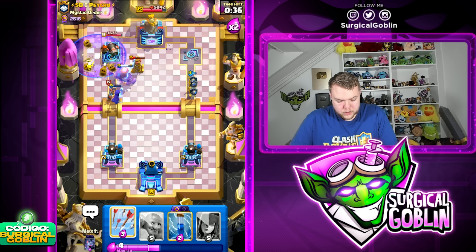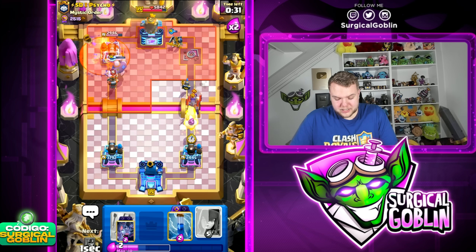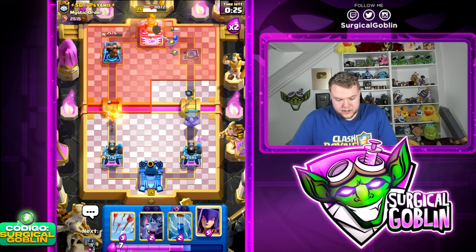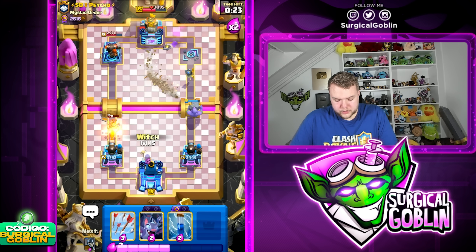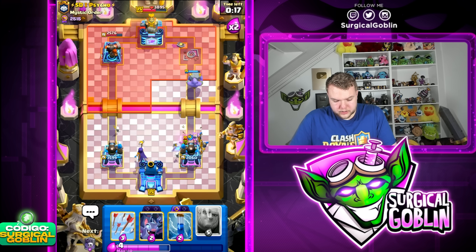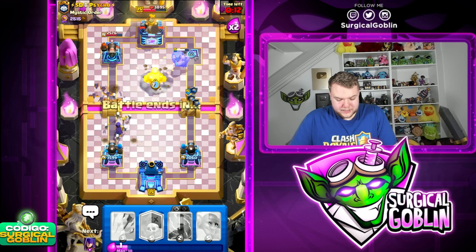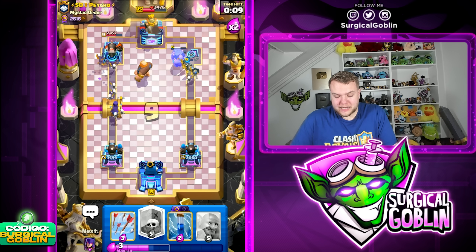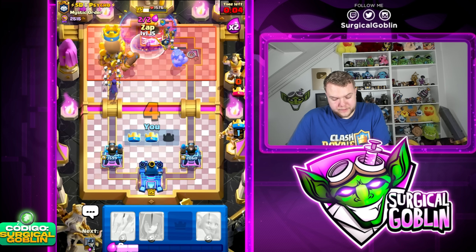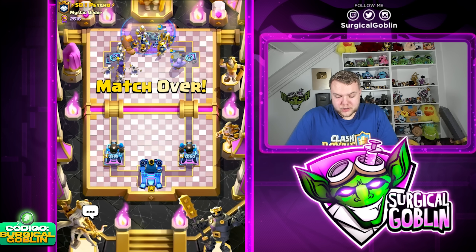Looks like he goes with a poison but it's still gonna be a decent amount of damage to his left side tower. I'm gonna go bomber here. He does go with a drill — let's go with a witch and then guards as soon as possible. The witch helps out a little bit and it should be a good game. Let's go bets and giant — three crown to start off today's episode! It's a really good matchup.